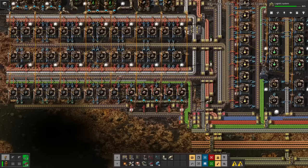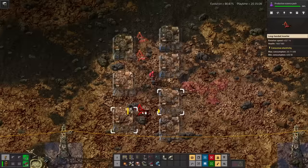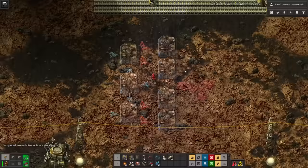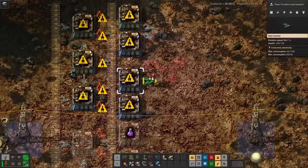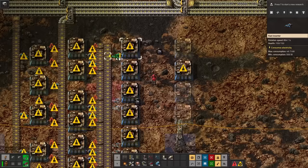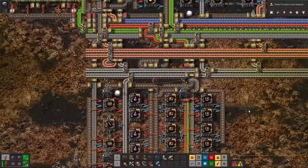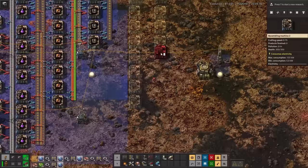We've already got the blue circuits and low density structures, so we're only missing the robot frames. Those need some batteries and electric engines. This build is already hideous, but these are the things you're allowed to do when you know you're not going to be expanding the design ever. I can't make military science because no stone, but I'm going to go ahead and set up purple science. I always like this design that directly inserts rails into the science assemblers, since one rail assembler feeds two and they're annoying to put on belts.